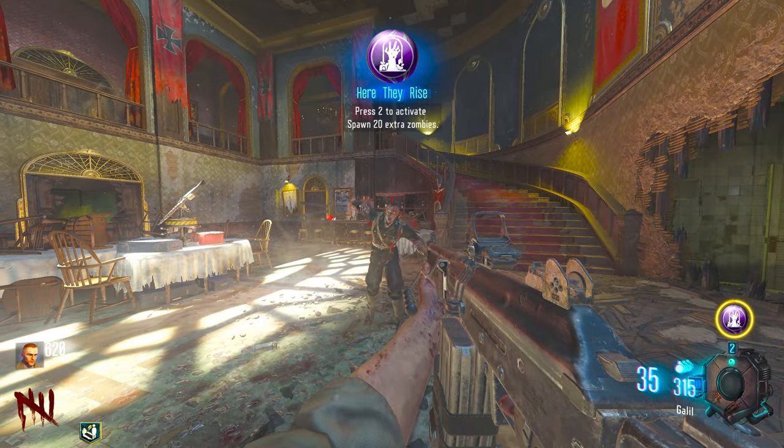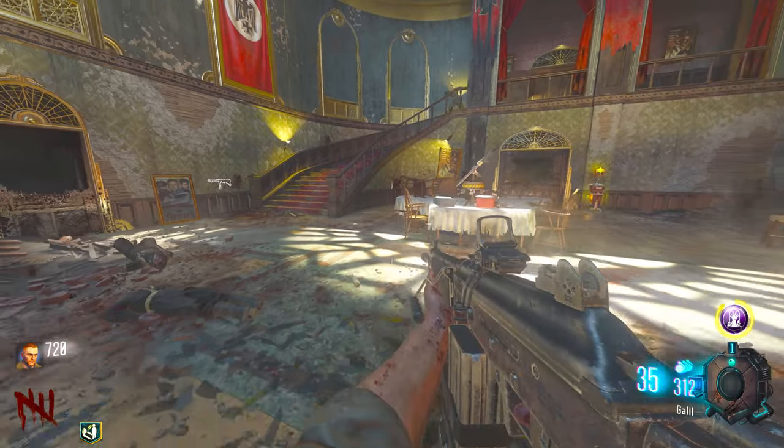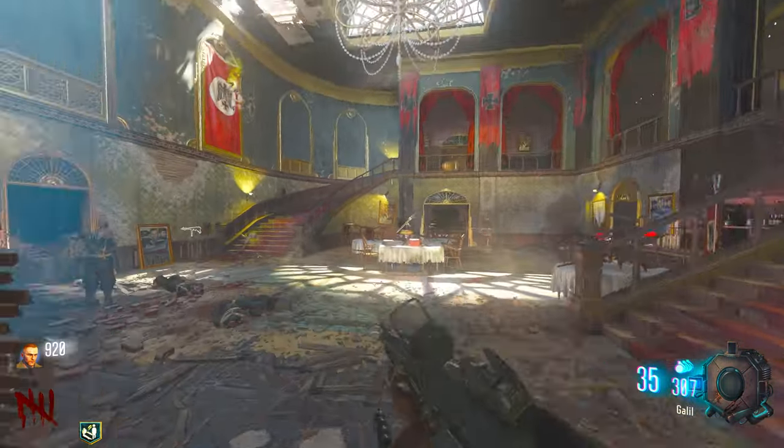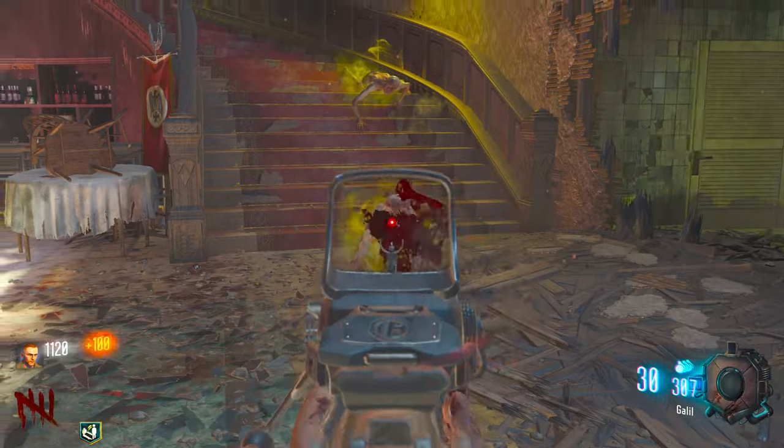So this gobble gum, as you've just read there, it spawns 20 extra zombies. Let's freaking do it. If I can do it twice, how many does that spawn? Does that spawn 40? I feel like I'm going to regret doing this around round five, but let's see, we're about to find out. Oh yeah, I'm going to regret this.